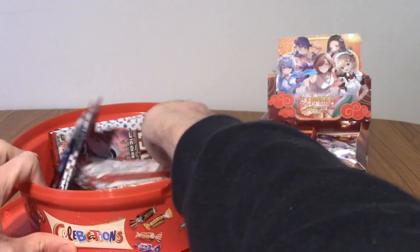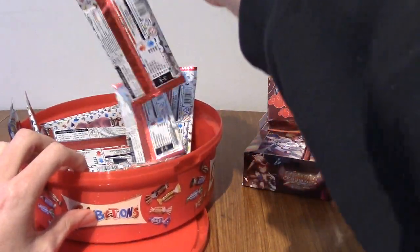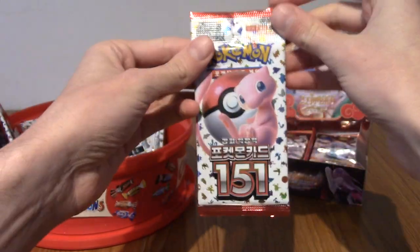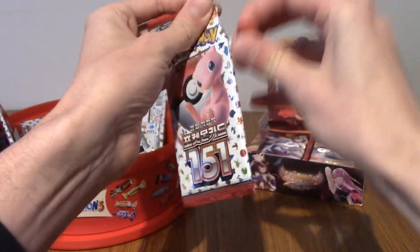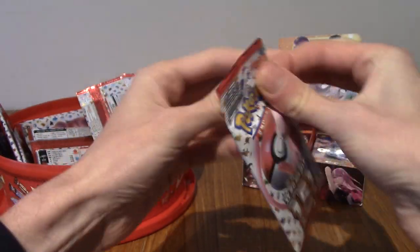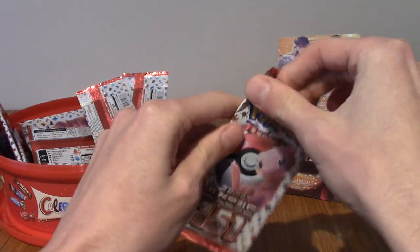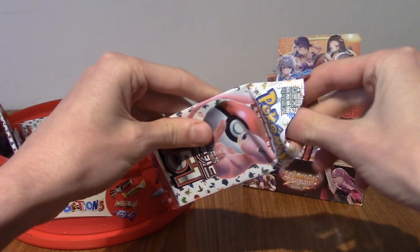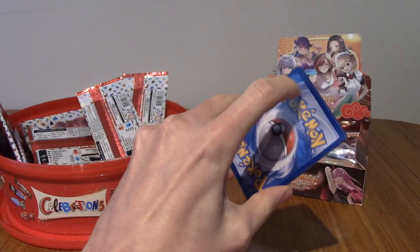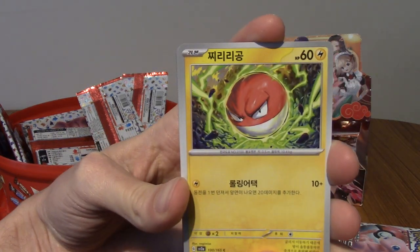Anyway, as usual, I'm going to put my hand in here and pull out — I've pulled out, like, three. We'll go with the first one, and that is a pack of the Korean Scarlet and Violet 151 cards. We did manage to get a Master Ball reverse holo card yesterday. That was pretty sweet. Much like the Japanese packs, I don't think you're guaranteed a holo in these — well, maybe you are. I can't remember. We'll see as we go through, I guess.